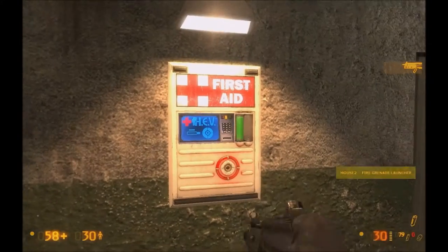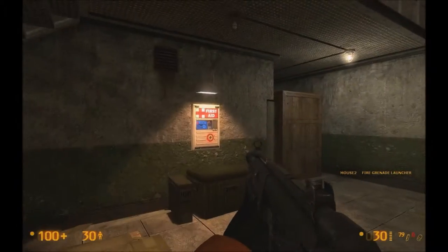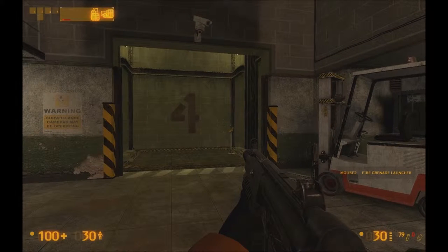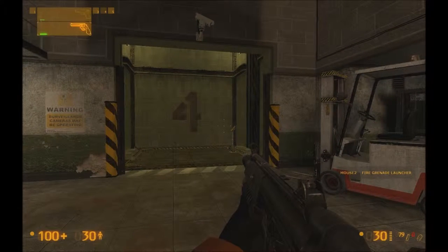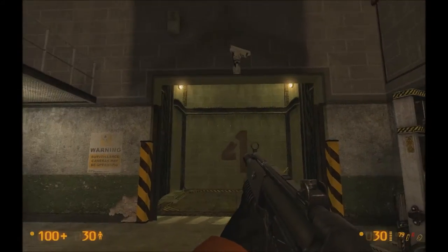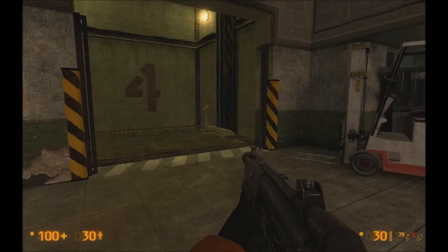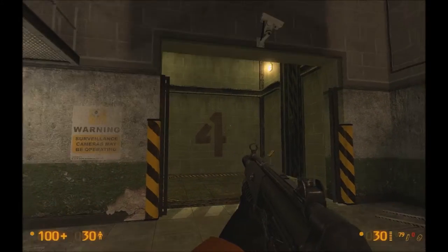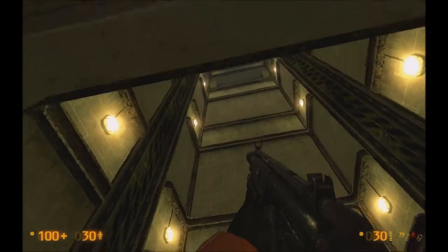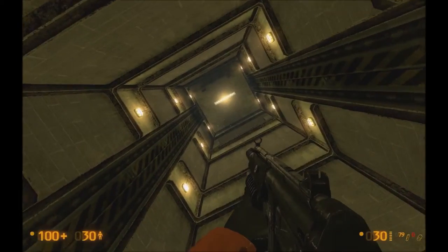Okay, first aid — oh yes! Oh — heavy weapon finally, man! Okay, so that's going in our third slot. So this is a gun but it also — I can right-click to shoot grenades with it. That is actually pretty sweet. I have a feeling I'm going to need it. Headcrabs, headcrabs — you guys going to come down and party?